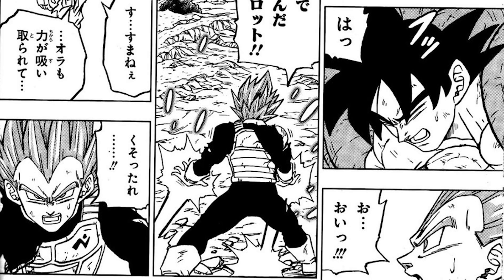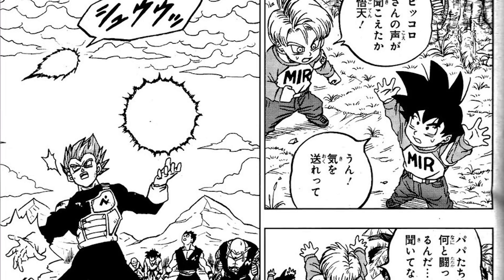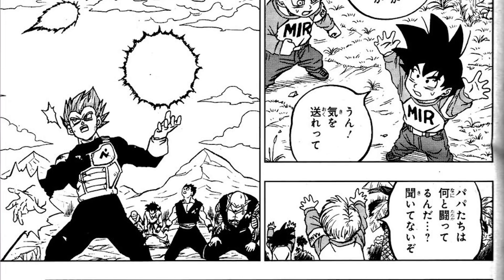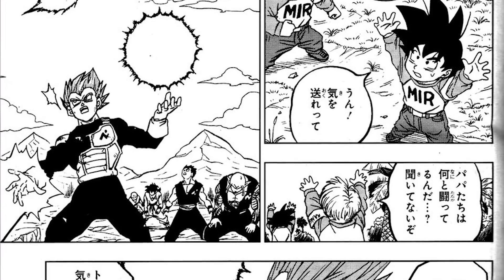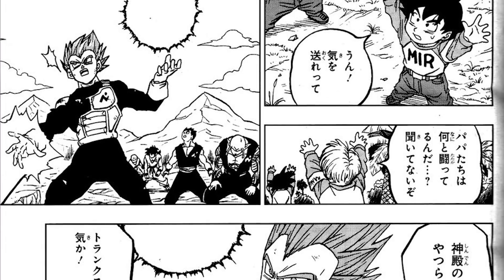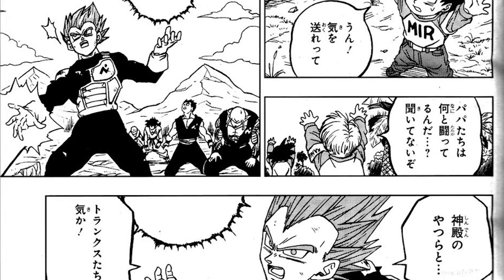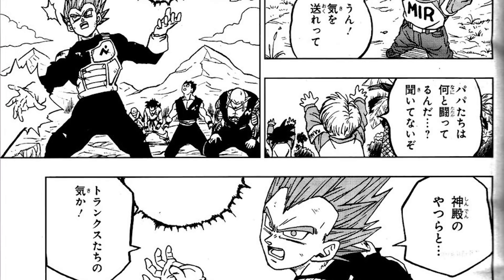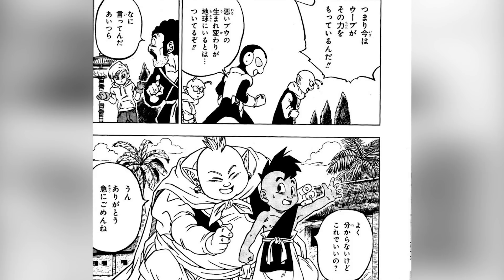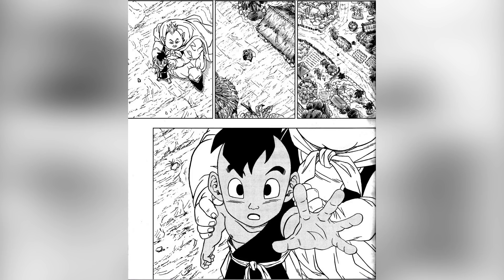I'm surprised that Vegeta's forced spirit fission technique didn't do more — it seemed to be actually just slowly hurting Moro. Before, it only took a few hits to completely wreck Moro. It didn't really feel like it did anything, to be honest, because Goku was fighting off Moro very easily in perfect Ultra Instinct without Vegeta even coming in. So forced spirit fission didn't really seem to do anything. It was more so Vegeta just gathering the energy from everyone. And I guess that means Vegeta is pure of heart now.